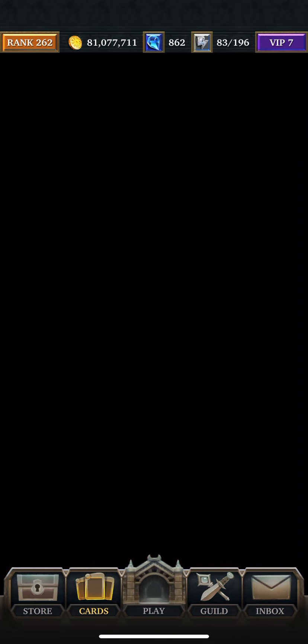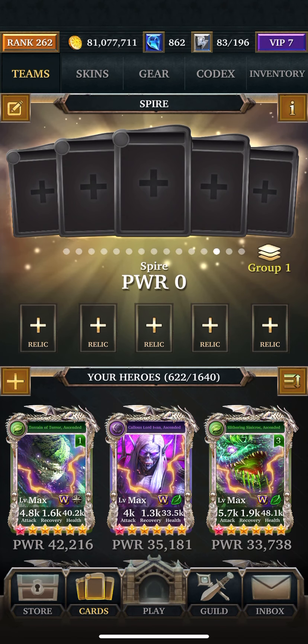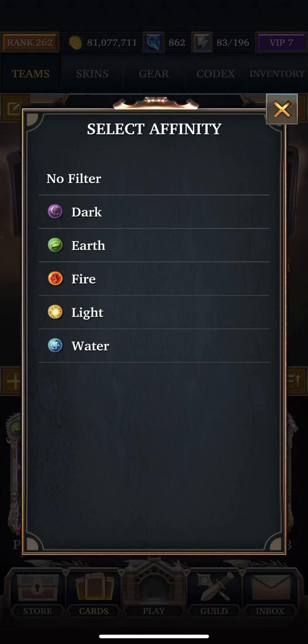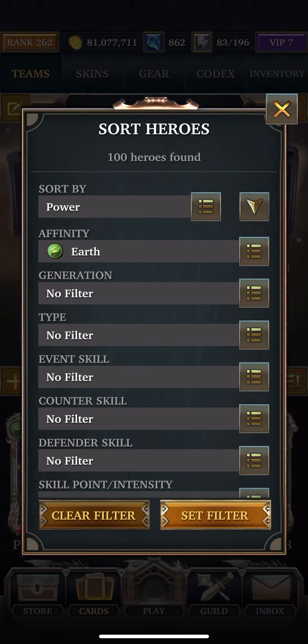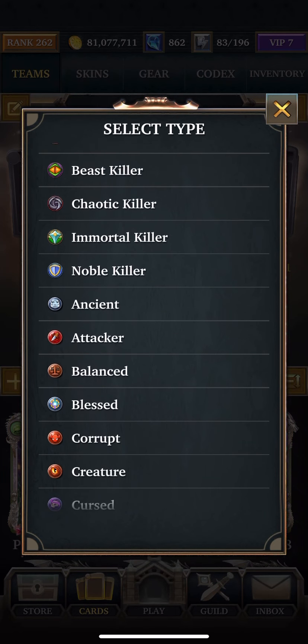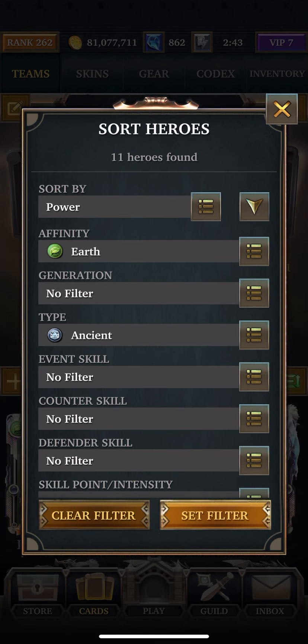There is no Aegis to this floor, so it should be easy. The attack is 24,785, the health is 594,763,206, and the defense is 123,910.